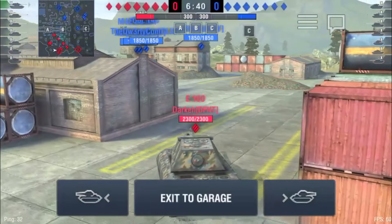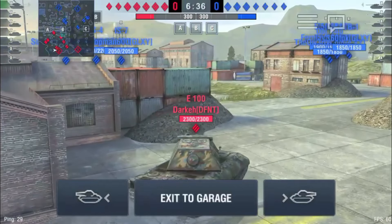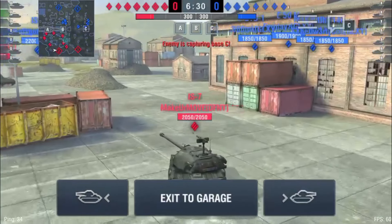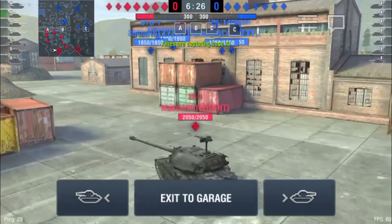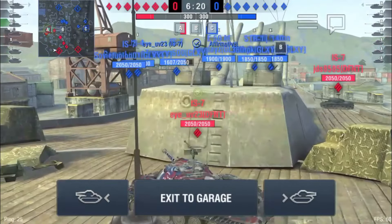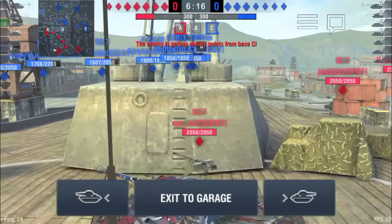It looks like Galaxy is going to take their medium tanks — they have a lot of medium tanks, holy crap — and they're going to go fast cap C. Defiant's going with the HP and alpha damage, they're going to contest B and they're going to get A for free. But because heavy tanks aren't as fast as medium tanks, Galaxy is going to cap it a little bit before Defiant does.